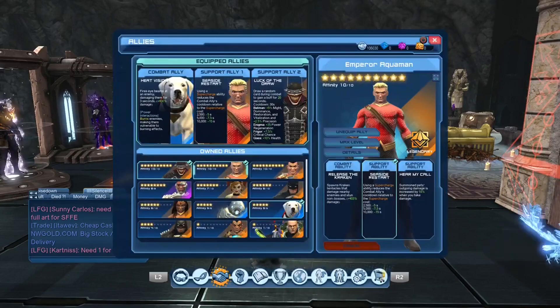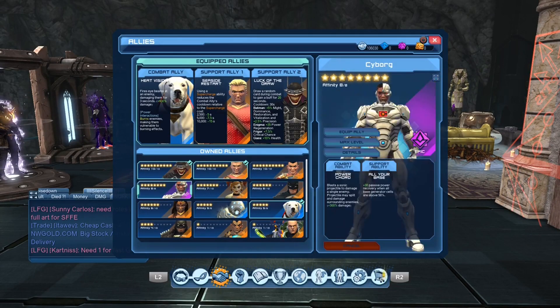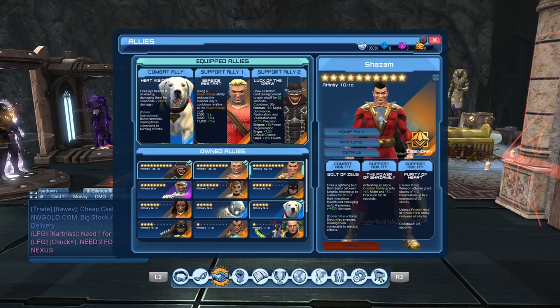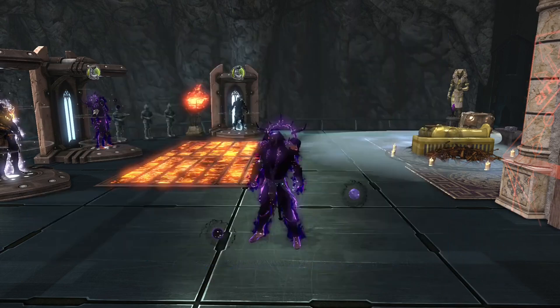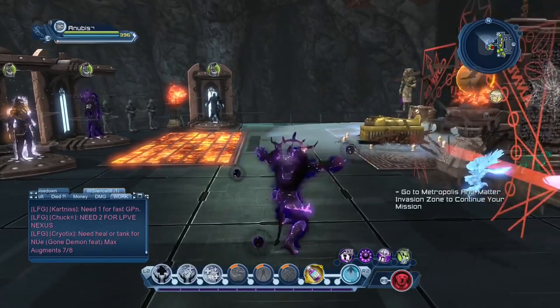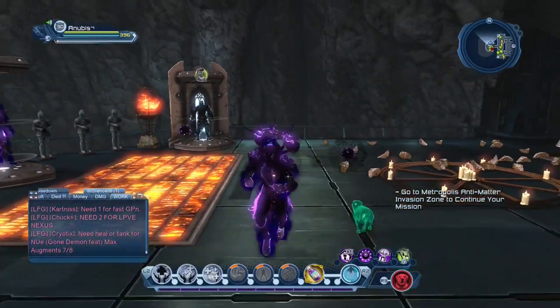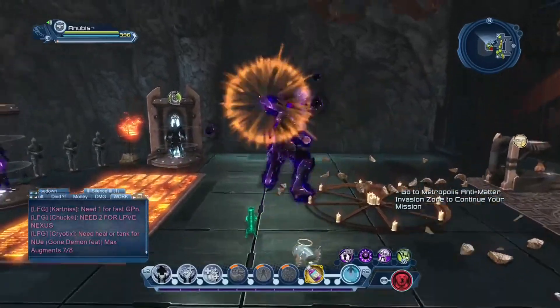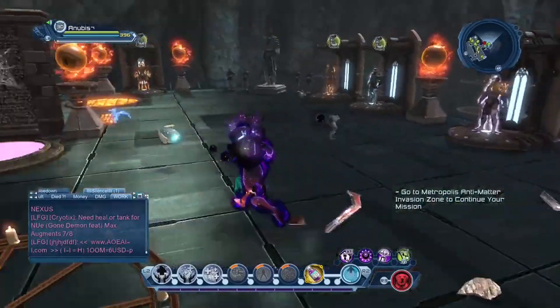If you want to go really over the edge, you can swap Batman Who Laughs with Shazam's first passive - not the second one. So every time you summon your pet or combat ally, your precision is increased so your weapon attacks hit harder. It's one of those things you do if you want to help the DPS or help the group get whatever they want done faster.